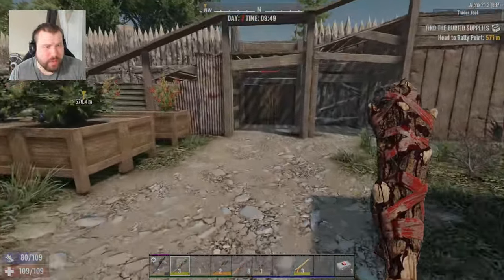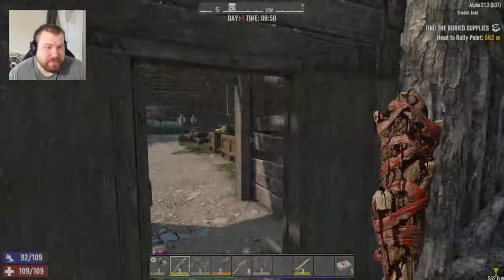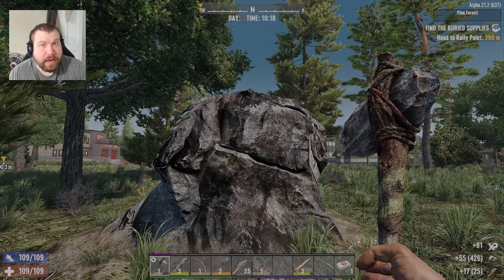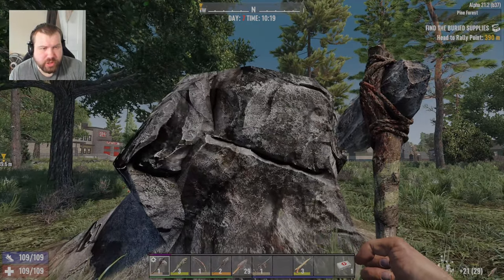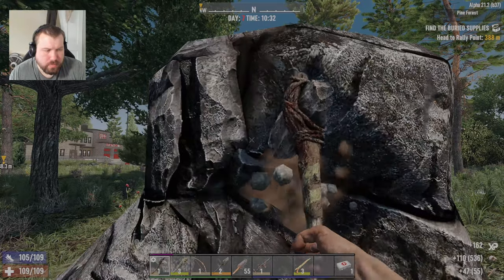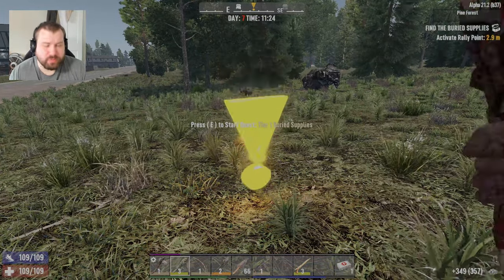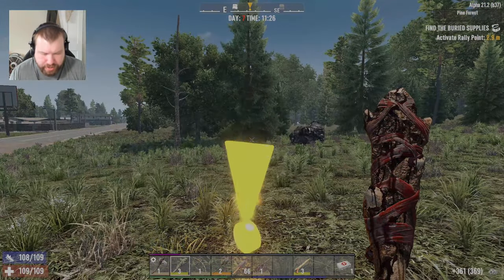We'll still do some resource grinding in between and see what happens. I gotta try to survive. I found this big old rock — I'm gonna grab some stone from this, and then we'll go do the job. This should be more than enough stone for what I need for my cobblestone.